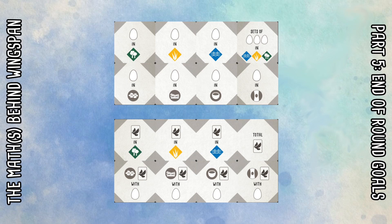The general strategy for Wingspan in the base game is around egg laying, and these end of round goals are absolutely no exception to that. Twelve of the possible 16 options are based on eggs. Four of the eight tiles have eggs on both sides, and the other four have eggs on one side and birds on the other.